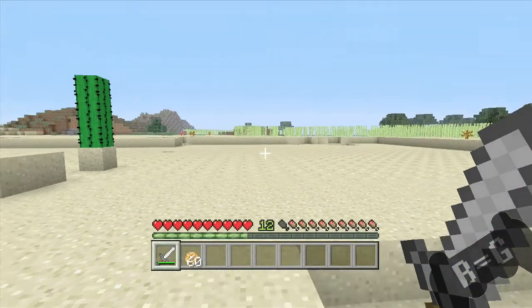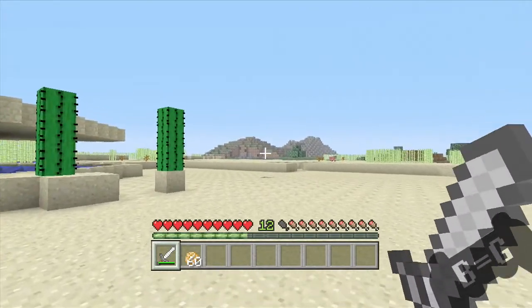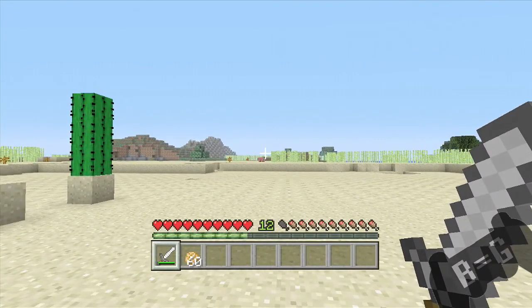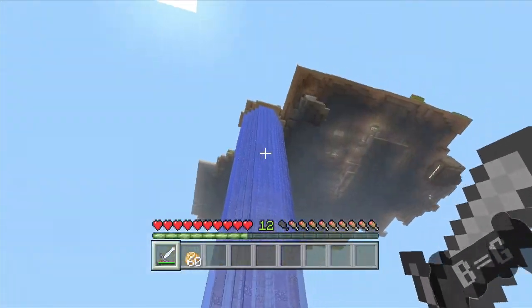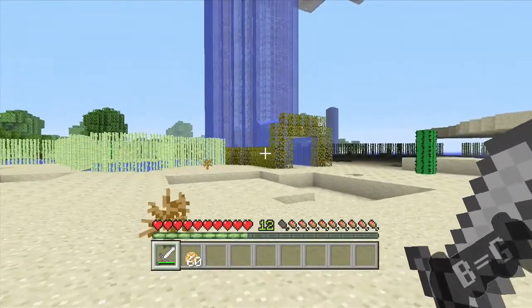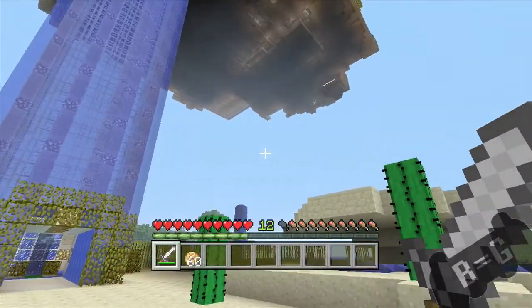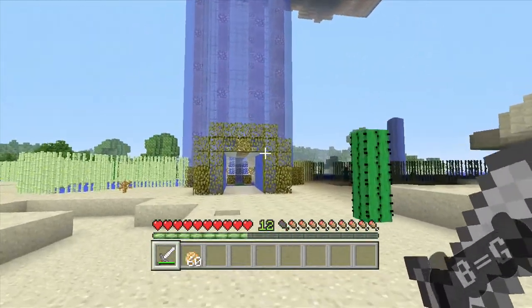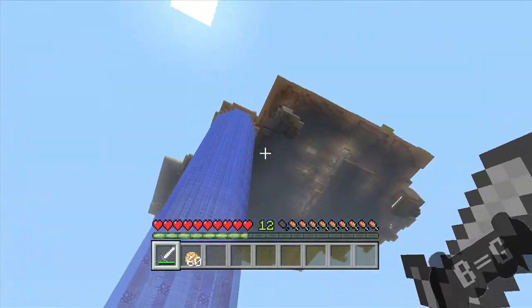Hello and welcome back everybody to another episode of Section 8 Survival. We got a full working passage now. Instead of that crappy step that kept getting destroyed, we now have a very cool formal way up to our little Sky Island.